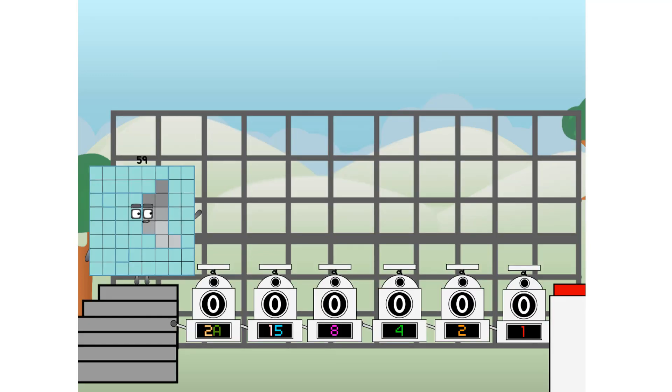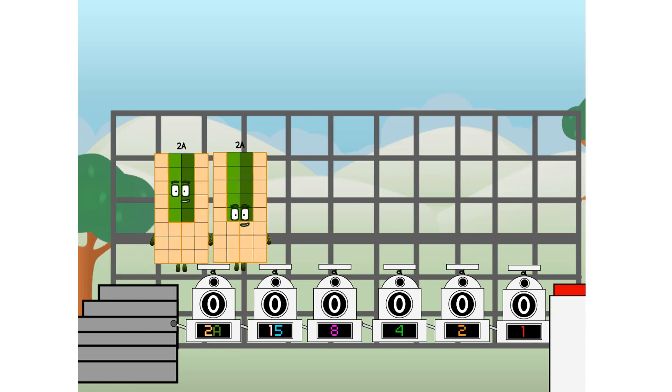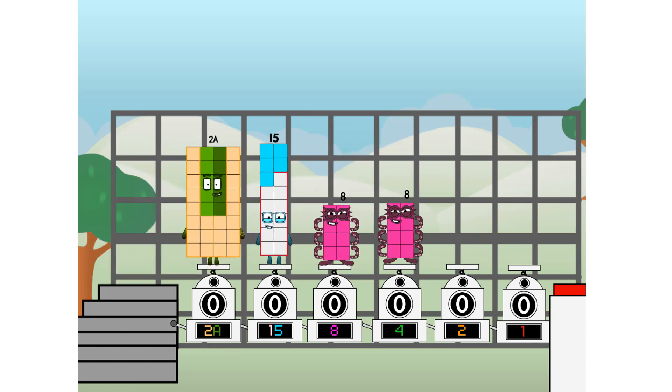Using the power of doubles to send any number flying. First, I split in two: 20 and 15, and 8, and 4, and 2, and 1, and 1 more to press the big red button. Then you choose who's going up: one of me, and none of me, and one of me, and one of me, and none of me, and one of me — and fire!